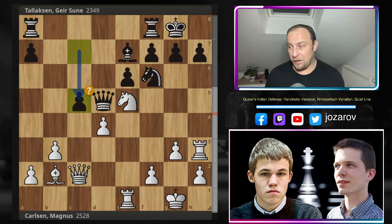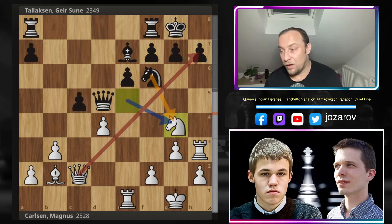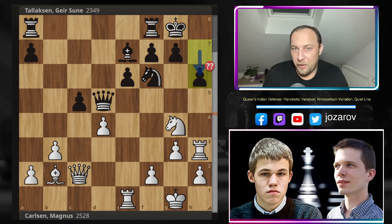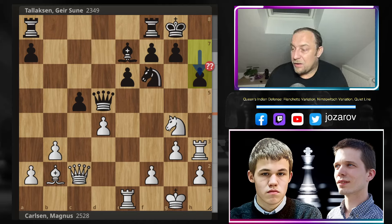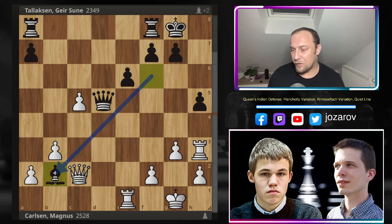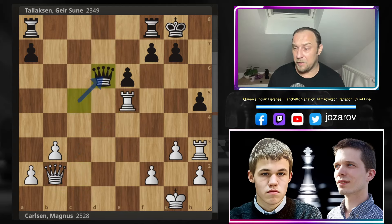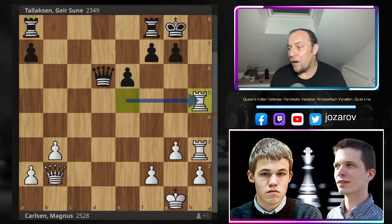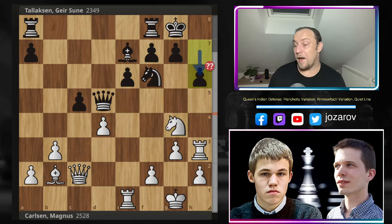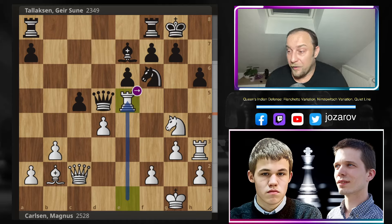Instead of h6, which could have saved the game for a while, Lax played c5 - the move we discussed in the beginning - which is not working here. Now Magnus Carlsen plays a brilliant Ng4, trying to deflect the Knight from the defense of h7. Lax plays h6, which is not a good choice, and from this point on the game is almost over. Instead of h6, you have to play h5 - then after Nh6, Bxh6, dxc5, you are at least battling for a while. But after Ng4 and h6, Magnus plays a beautiful Rxe5.